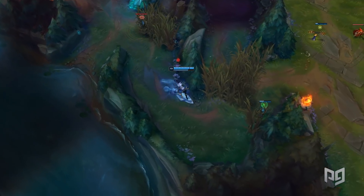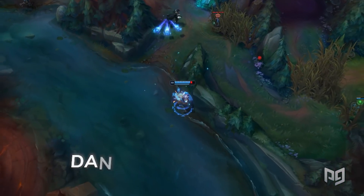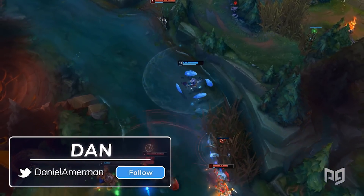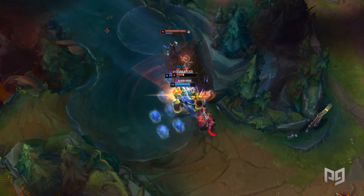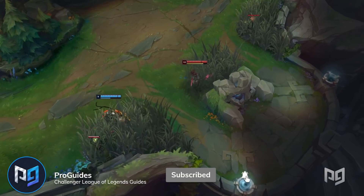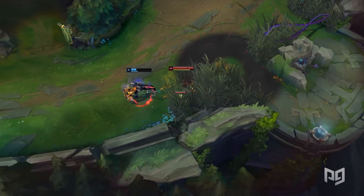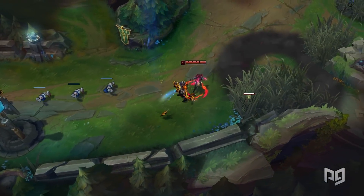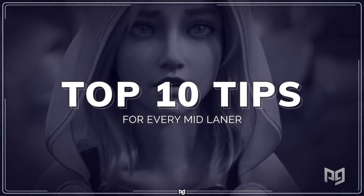Every role has its strengths in League of Legends, and as different people we gravitate toward different strengths. Maybe you want to go for clutch outplays as a jungler that mains Lee Sin, or sick outplays as Vayne, but we know that you guys really just want to emulate Faker or the solo queue star Dopa. Before you get to that point, you have to learn a lot about the mid lane. That's why we're sharing our top 10 tips for mid laners. The world can always use more Faker after all.